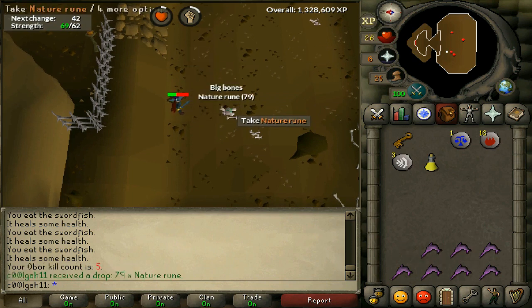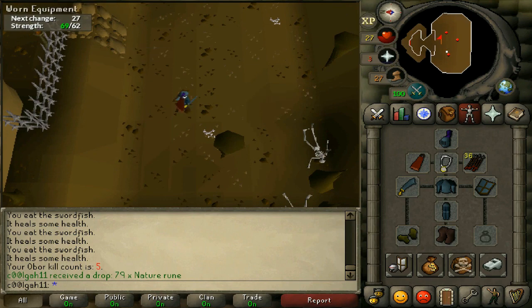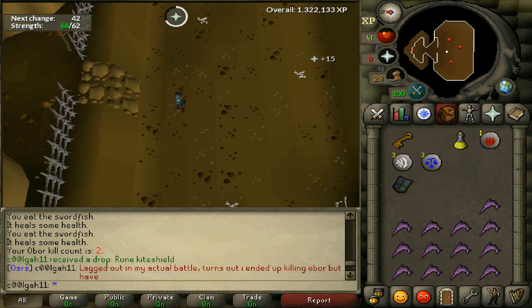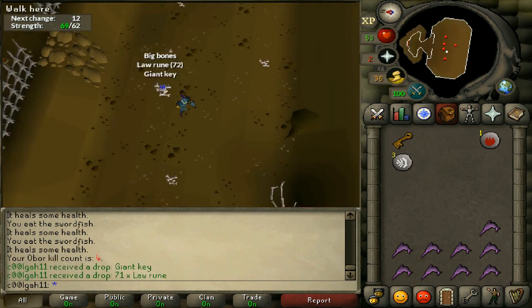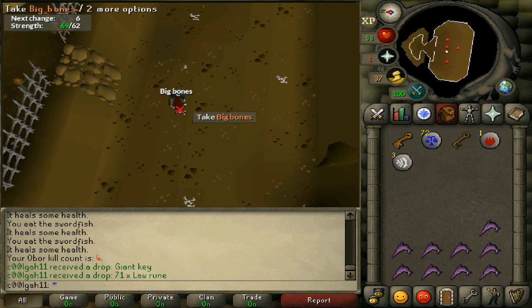Here's one drop — 79 nature runes, which is worth probably around 15k. That's pretty good. Another drop I got was a rune kite, worth 32k — another great drop. Also got 72 law runes and another giant key for another round, which is basically just free law runes. Great drop overall.